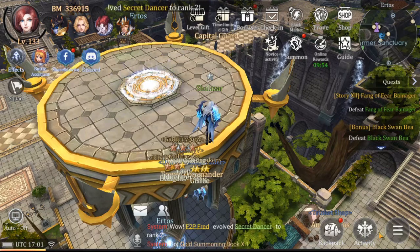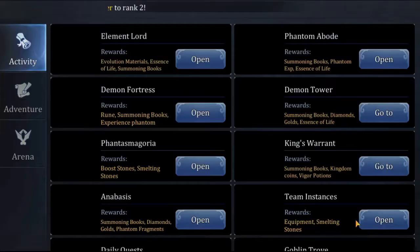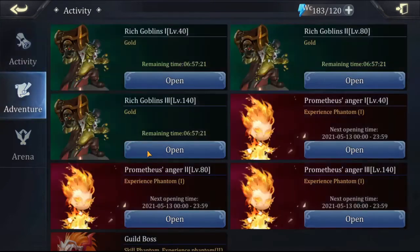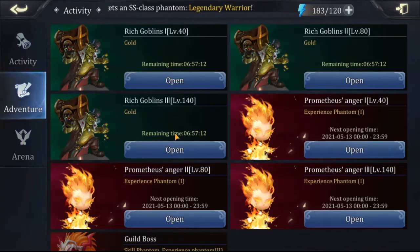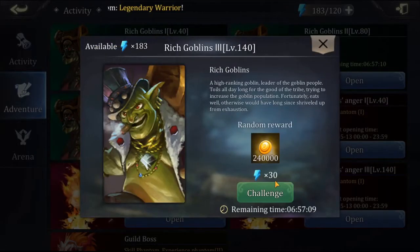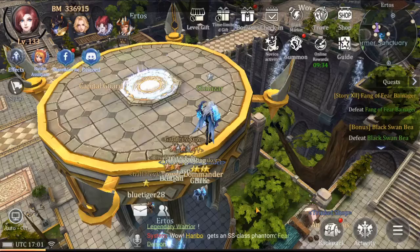I don't have enough gold, so I'm going to have to rob the Rich Goblin of his treasures so I can buy that piece of gear. So the first thing we want to do is go down here to activity and open up the adventure. For level 80, you're looking at the same 30 energy but up to 180,000 gold, and then level 140 — same 30 energy but up to 240,000 gold.